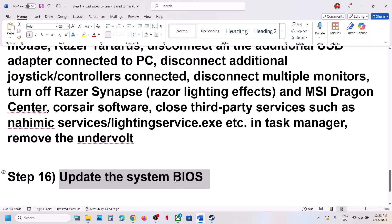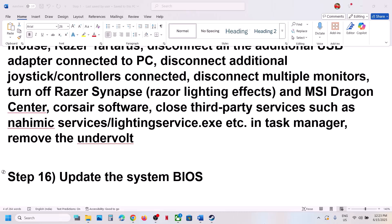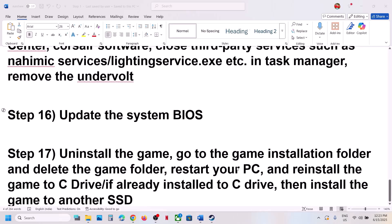The next step is to update the BIOS. Go to your system manufacturer's website — Dell, Lenovo, etc. — select your model number, find the latest BIOS, and install it. For laptops, make sure the battery is above 10% and the AC adapter is connected during the update. Do not unplug the power cable while the BIOS is updating. After the update, log into the computer and launch the game.